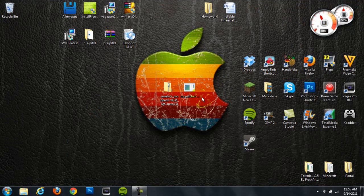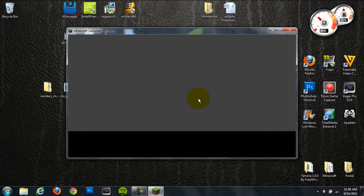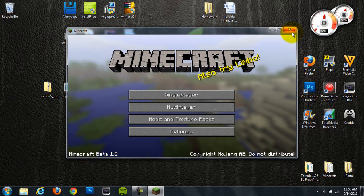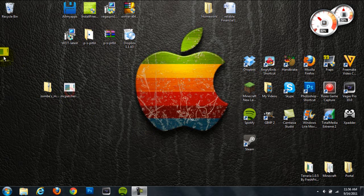Once you have everything, you should have MC Patcher and Zombe's mod pack. First thing you're going to want to do is install MC Patcher. I already have Minecraft Beta 1.8 — I'll show you real quick. Log in and confirm you're running Minecraft Beta 1.8, not the pre-release. Then click on MC Patcher and run it. Make sure these two options are checked and that they are pointing to your Minecraft folder, which they already should be. Hit patch and it will run through. It's now installed — that's basically all you have to do for MC Patcher. It's super simple, but you do need it for this mod.